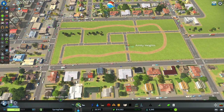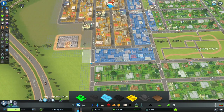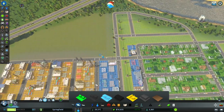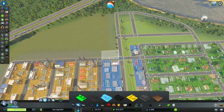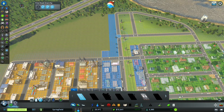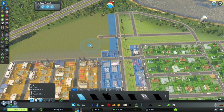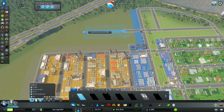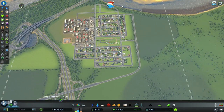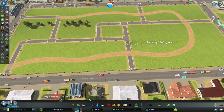We're making a good amount of money, so let me zone in a little bit more commercial. We know this is all gonna be commercial going up to there, so we'll just continue that. I'm gonna put a road here just to make sure — we got no snapping, there we go. The town looks kind of blocky right now, but don't worry — I don't only do block towns.